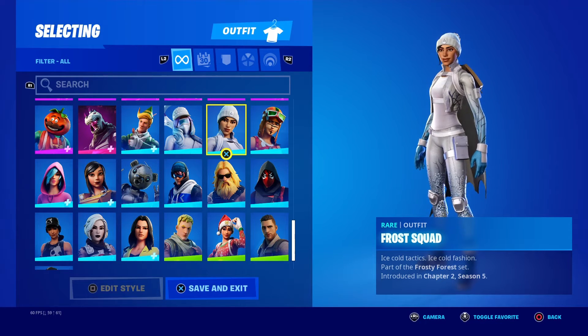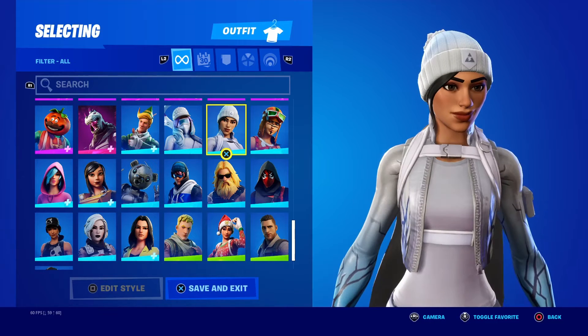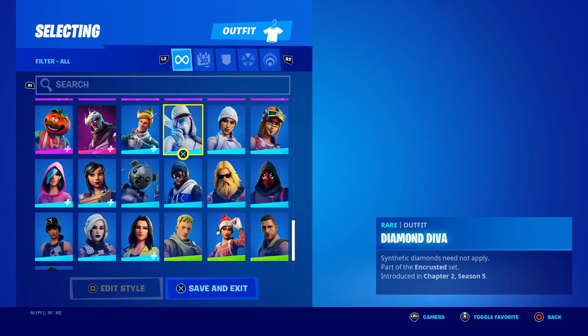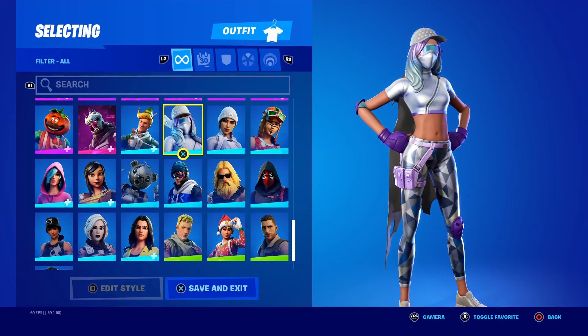Next up is Frost Squad — one of the skins you got during Operation Snowdown for doing the challenges there. Not too special. The skin's alright, I'll give it that. Next up, Diamond Diva — it should still be available for y'all as of right now. Another starter pack skin.